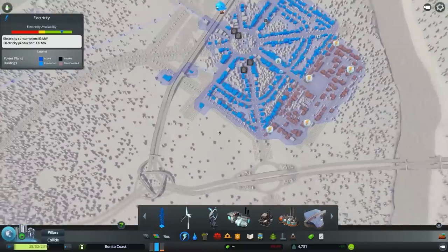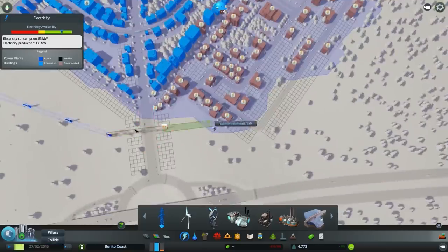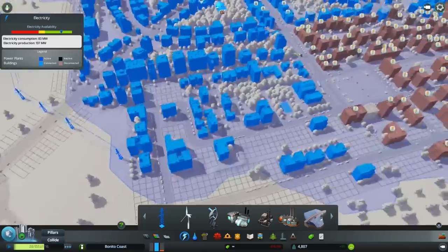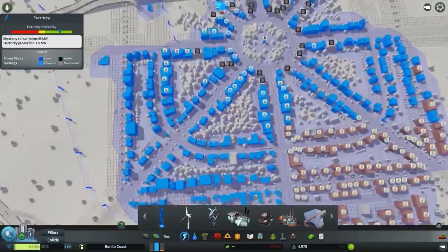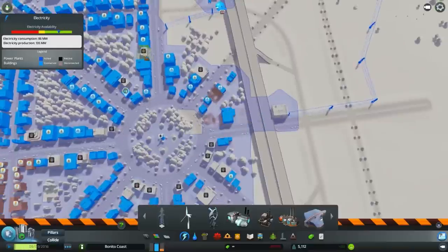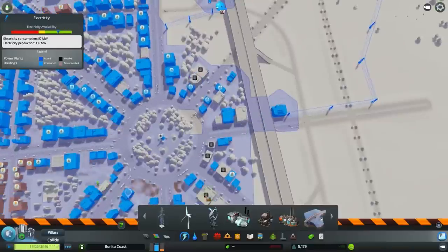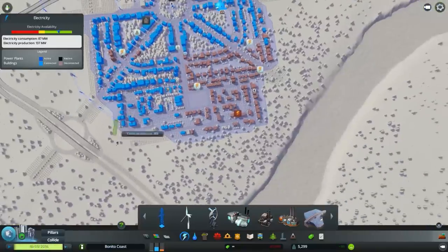And still some problems with electricity. I don't really know why — then I had to put even more power lines, which I hate. Some are happy now, some are still complaining. Oh my gosh, so many buildings are abandoning — someone has to download the mod that automatically bulldozes it all.